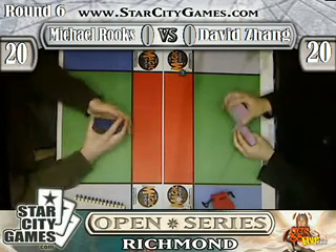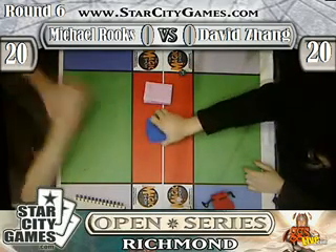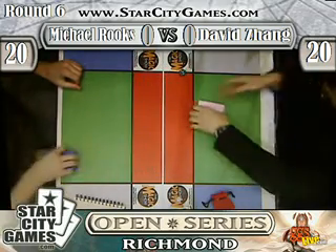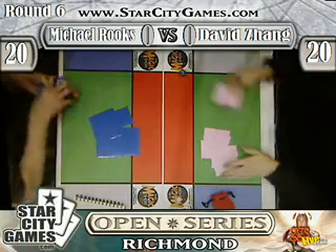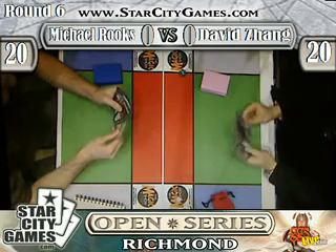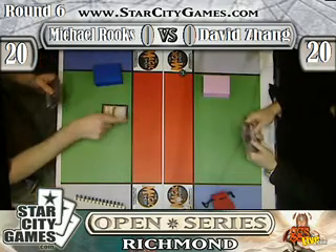Although, once Dream Halls hits the board, every counterspell in David's hand is going to basically be a Force of Will — because Dream Halls works for both players. But then again, Mike's going to be gaining quite a bit of card advantage. Dream Halls doesn't cost three, it costs five. It also can get hit by a Force of Will, so first turn.